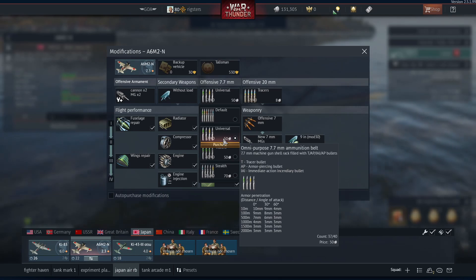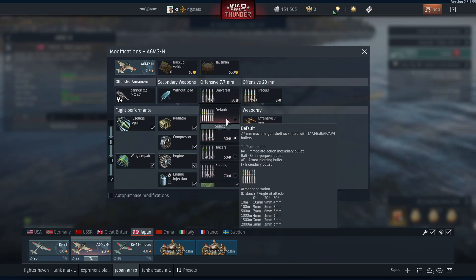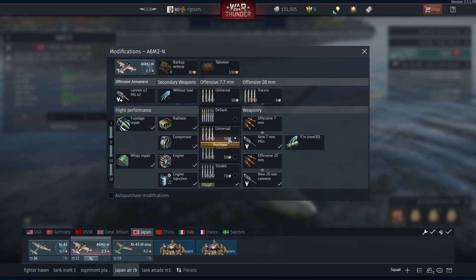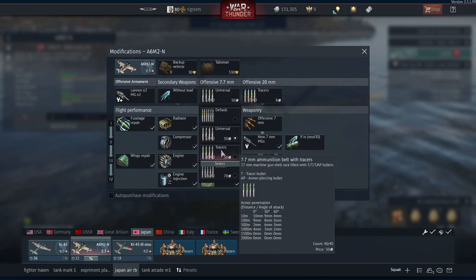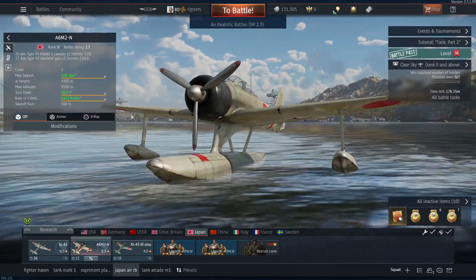I tend to fire all the guns at once, but the 7mms are not great — just okay. I'd prefer to use Universal for the 7.7mm, and at least you get a lot of ammunition — 1,360 rounds in particular.